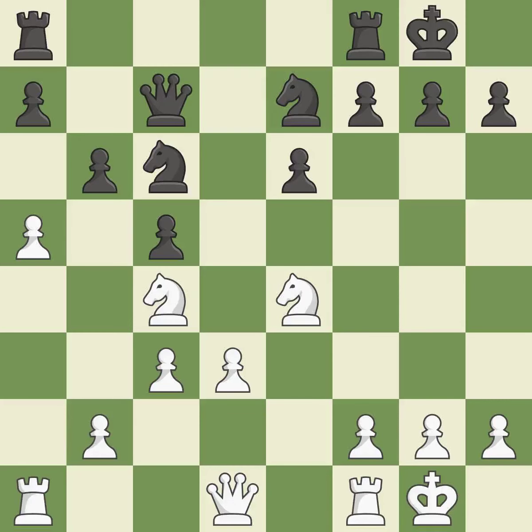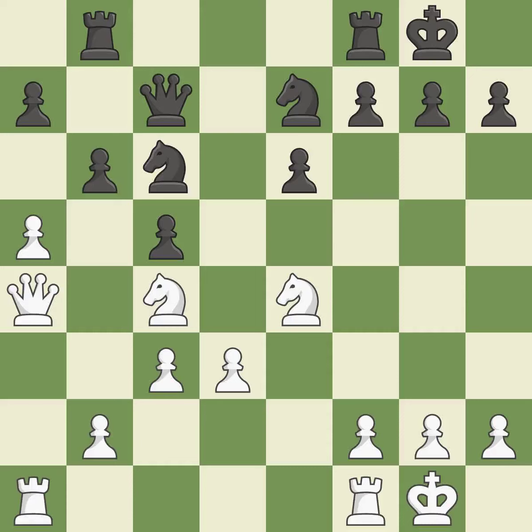This defends the pawn that was attacked. That is a regrettable error. This poses a fork piece threat — it is incorrect. It is a fair deal after all captures. Recaptures. This poses a fork piece threat. This makes it impossible for the adversary to fork pieces.